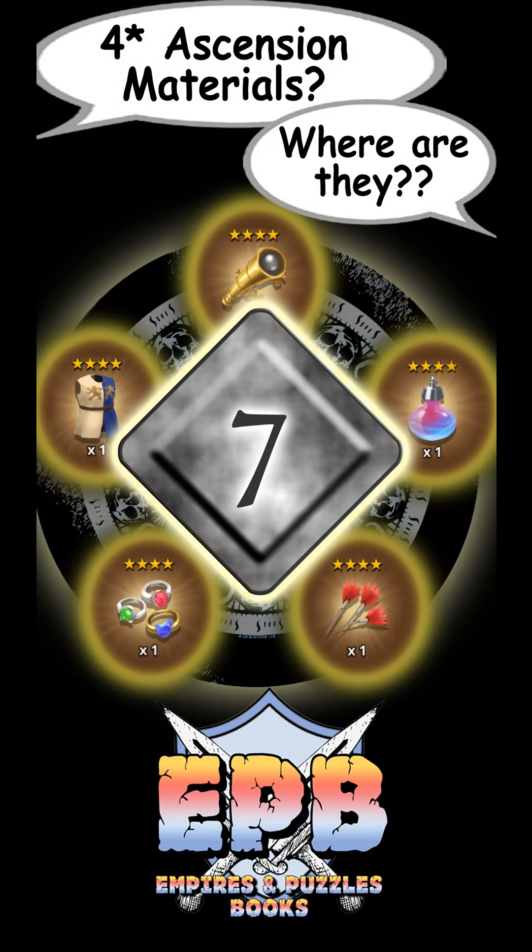The number 7 spot to find 4-star Ascension items is in the elemental chests. These pop up randomly in place of one of our regular daily chests. From what I can tell, if you consistently advance your chests, the elemental chests pop up more often. I constantly advance my chests and I get an elemental chest every 3 to 9 days on the outside. The elemental chests give some great opportunities for 4-star Ascension items.